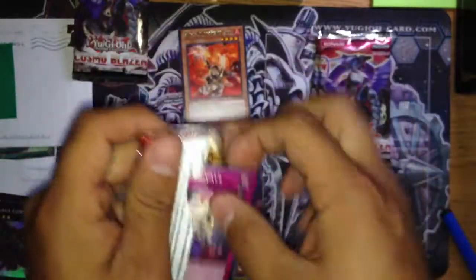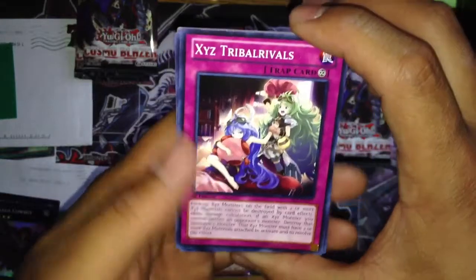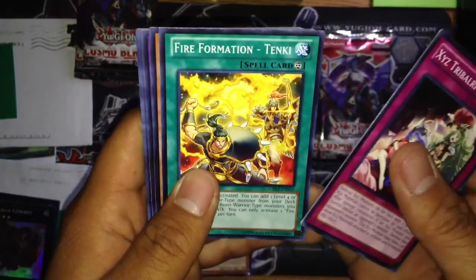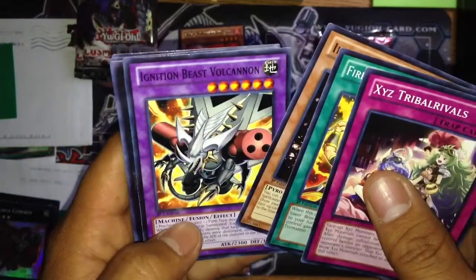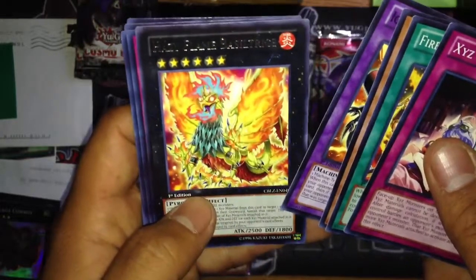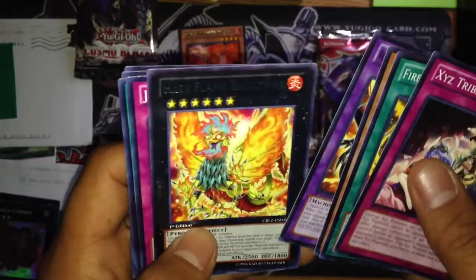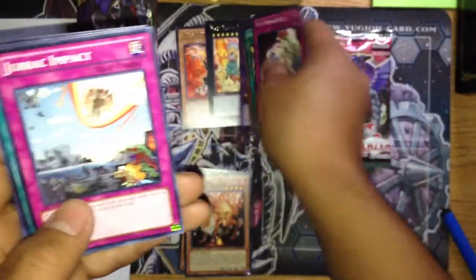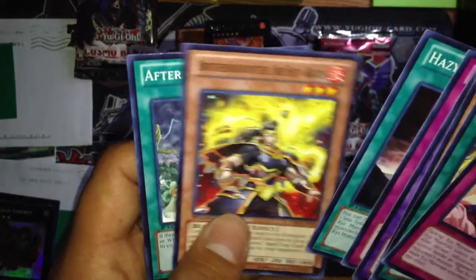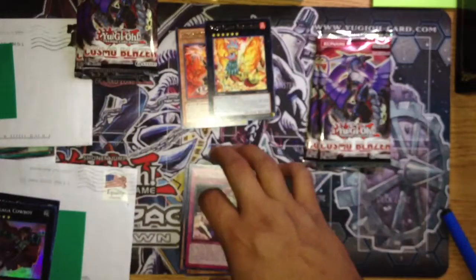Second pack: XYZ Tribal Rivals, Fire Formation Tenki, Inari Fire, Ignition Beast Volcanon — first time I've ever seen this card. We got a rare: Hazy Flame Balsatrice. So we got a rare in that one. Also Drac Impact, Hazy Pillar, Brotherhood of the Fire Fist Raven, and After the Storm. First time seeing that card as well — not bad.